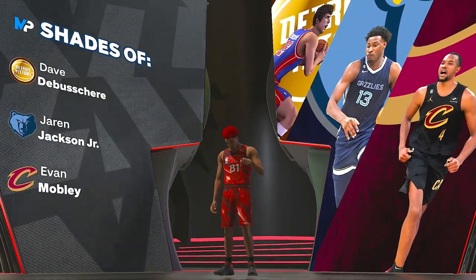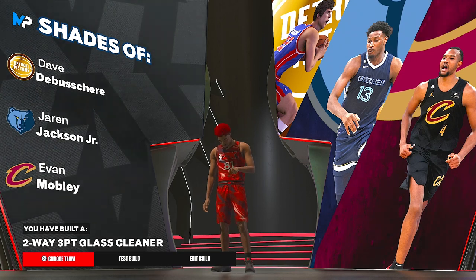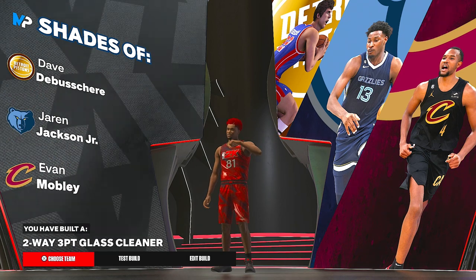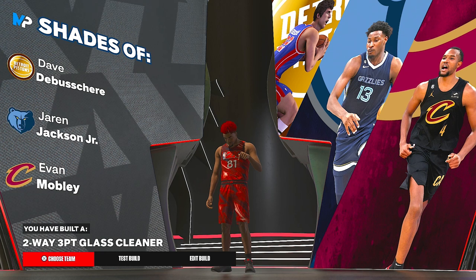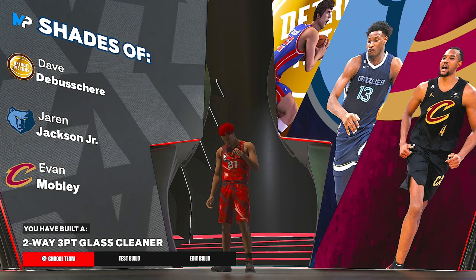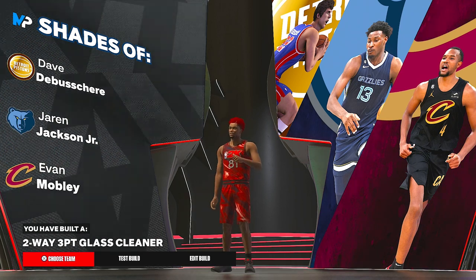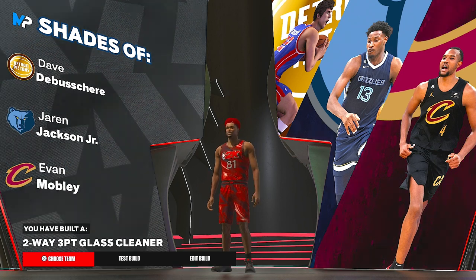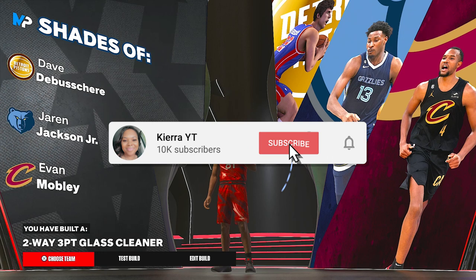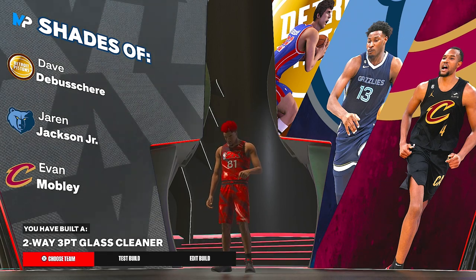We get shades of Jaren Jackson Jr. and Evan Mobley, and the build archetype name is two-way three-point glass cleaner — which is so fire. Let me know in the comments what you guys think. I absolutely love it. I hope you guys are enjoying 2K24. If you don't have it yet, I hope you can get it — the game seems super fun. I haven't played in the park yet but I will eventually. Thanks so much for watching. Drop a like, subscribe if you're new, and turn on post notifications. Peace.